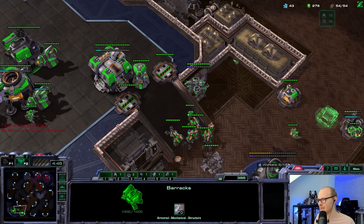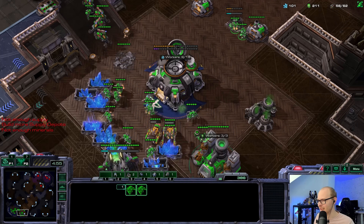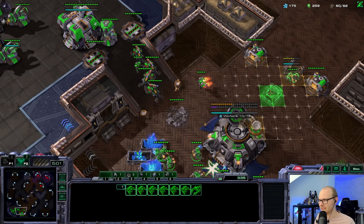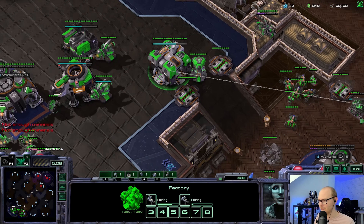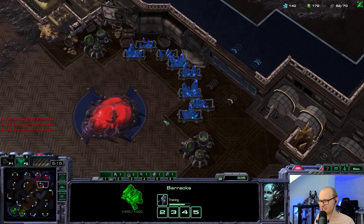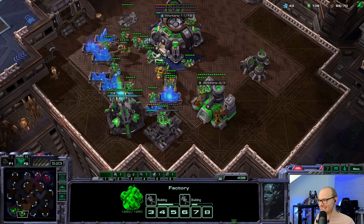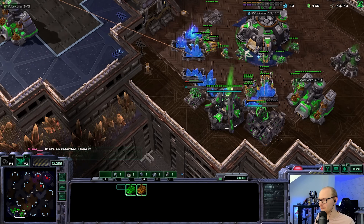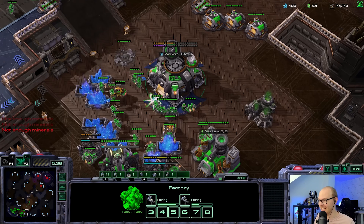I'm gonna go for a nuke just because this game has gone so tragic for him. I'm gonna step away from the timing attack and go for an instant nuke instead. I feel like he's been tortured enough - we need to throw him a little lifeline. It's a slightly weaker attack. What if I move through the middle with a somewhat weaker hellbat attack, then send the ghost to the third base and nuke it? He did lose the overlord so he might not see it coming. This is a complete 100% yolo nuke - no cloak or anything.